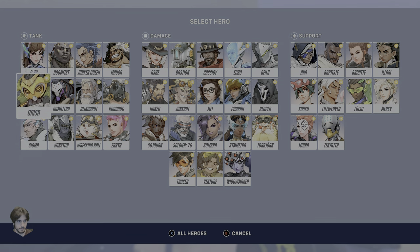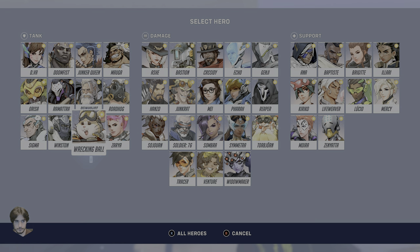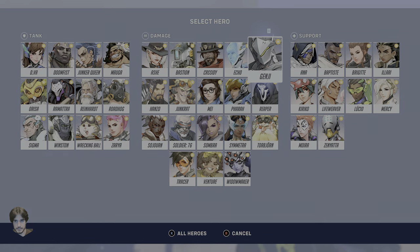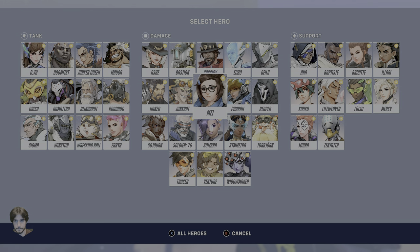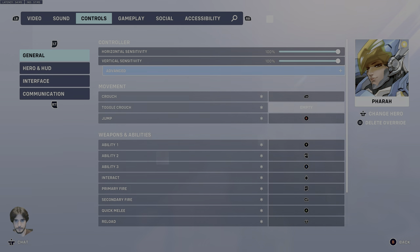As you're probably guessing, this is all related to their projectile speed. Sigma is going to be 76% exactly. Echo should be at 40% exactly. Genji is going to be at 56%. Hanzo should be at 20%. We'll come back to Junkrat. Mei is at 19%.